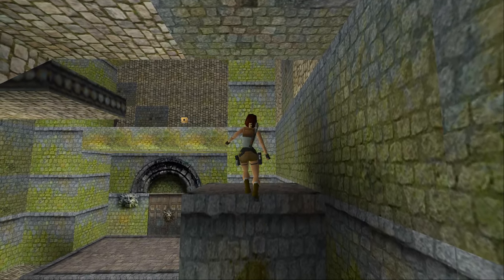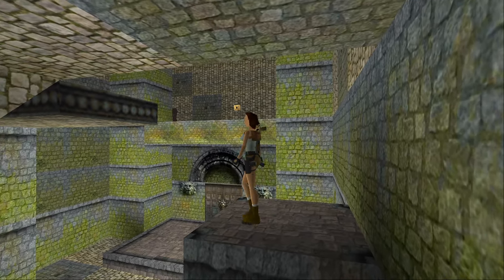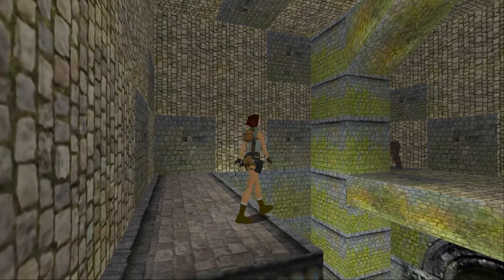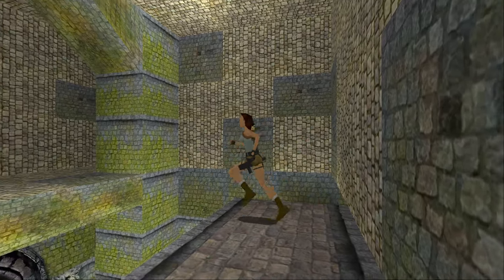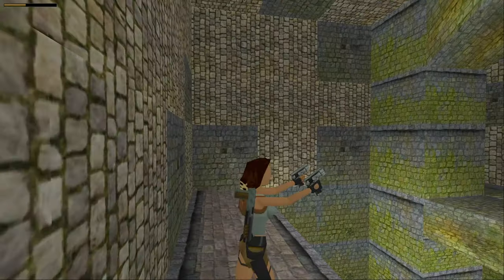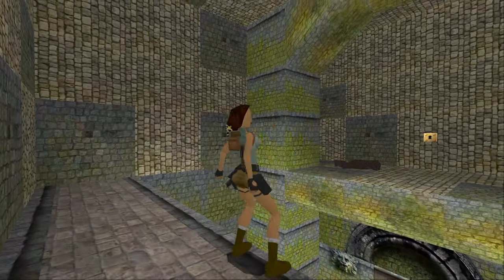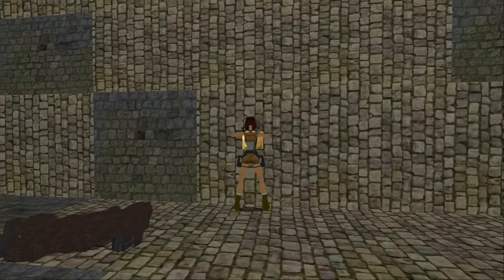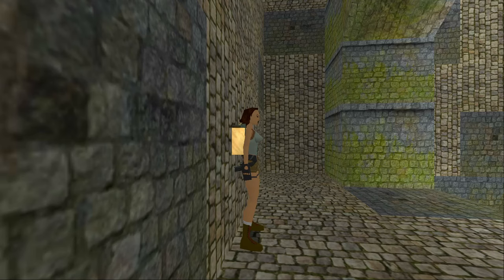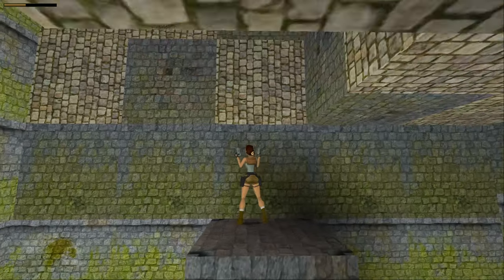Now we can pull up here and use the fifth and final save crystal. You can also see a gorilla who's mysteriously standing there but not actually moving — the gorilla will move when you get close. You can either take it on there, or do a running jump, roll and run back, and then shoot it from over here — just be careful that it doesn't knock you about on the way back. After taking the gorilla out safely, you can now use the golden key on the golden lock. But do not jump back down yet, because two lions are going to come out. Instead, just make your way over here and take care of the lions from safety.